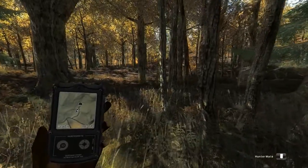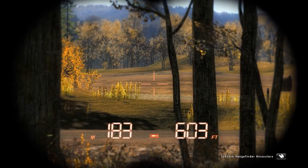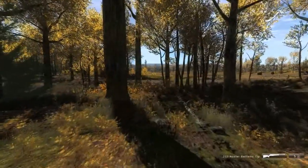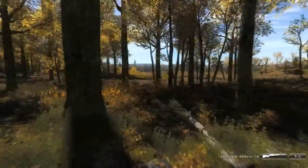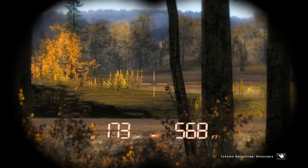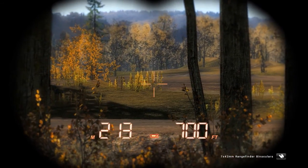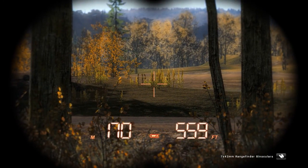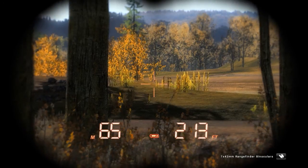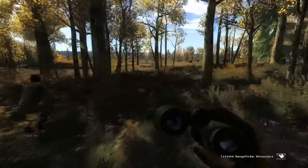Fabe just spotted something — there's a fox on the field! We immediately stopped. Fabe wants to try the caller. The fox looks really, really cool — that's the first fox either of us has ever seen in The Hunter. We actually planned to go fox hunting after checking out the feeder, but it looks like we may get into some action before that.